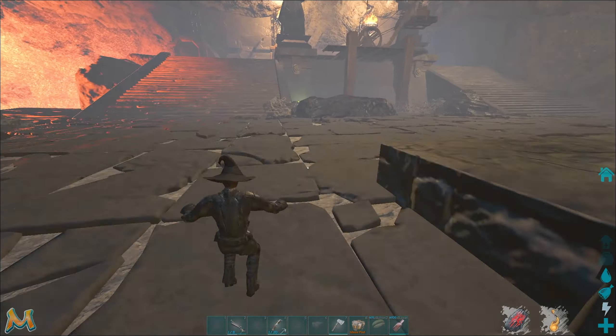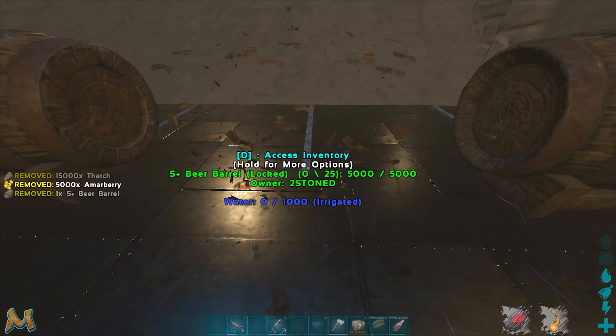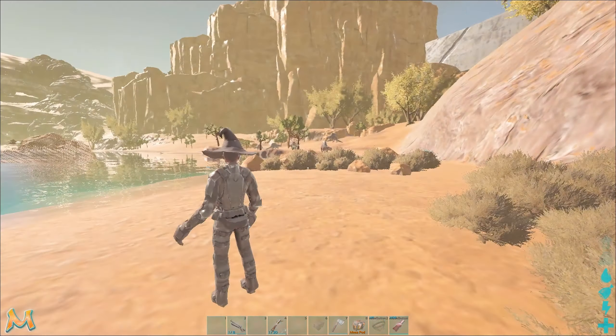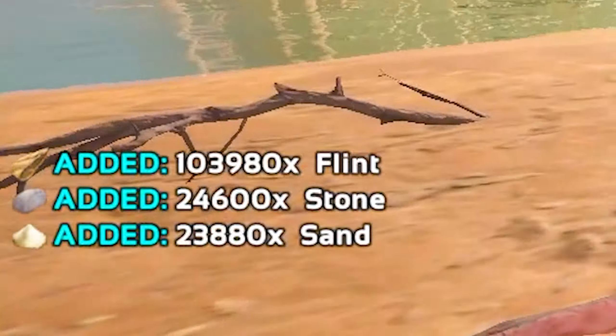We still didn't have a proper garden area set up so I started working on that. The first thing we needed to place were the beer barrels so I did that. I wanted to use tech croplots but I needed sand for it, so that's why I went to Extinction to go get some quick. I just went there with a minor drill, nothing too serious, just harvested a bunch of rocks and that gave me enough sand and also flint to make the croplots.